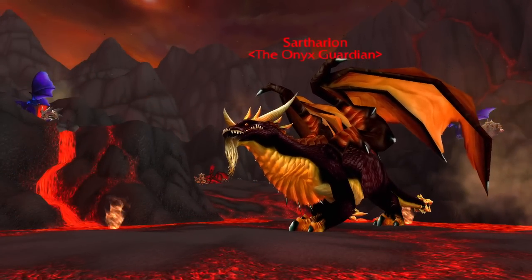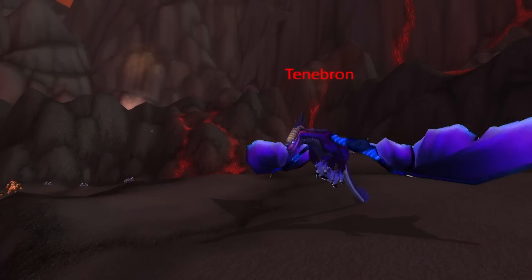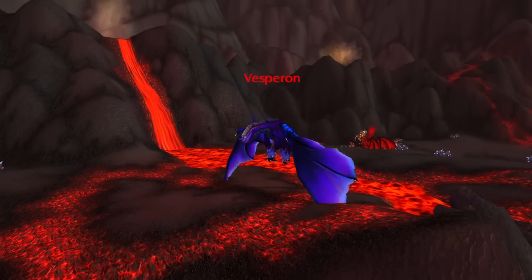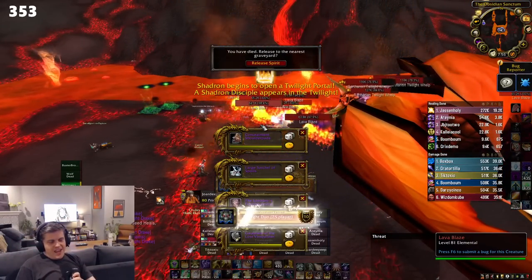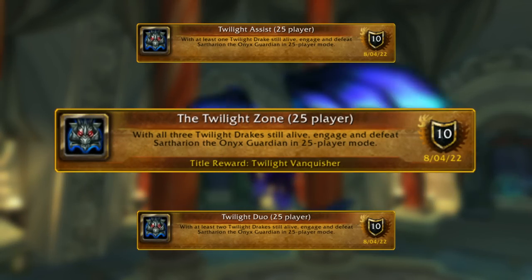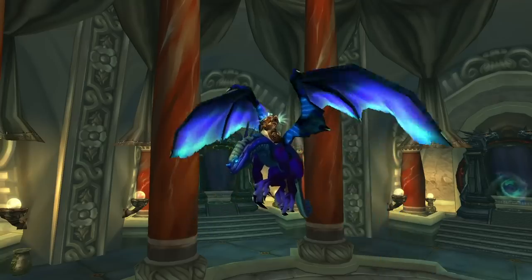Sartharion is a modular boss. He sits in the center of the instance and is surrounded by three Twilight Drakes, each of which you can take on solo before tackling Sartharion himself. If you choose to do that, you'll be rewarded with less loot per drake you kill, but if you leave all three up, you'll get all the loot possible plus a drake mount — and the achievement, the Twilight Zone, which gives the title Nightfall in 10-man and Twilight Vanquisher in 25-man.